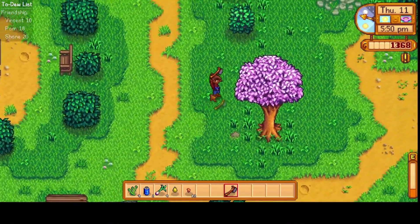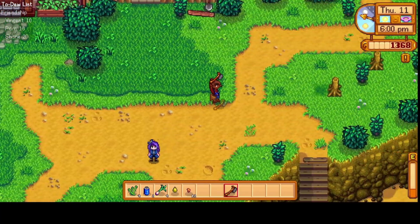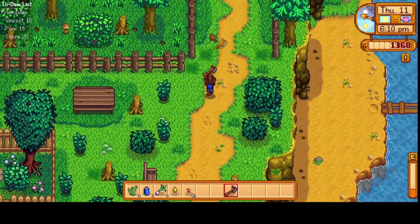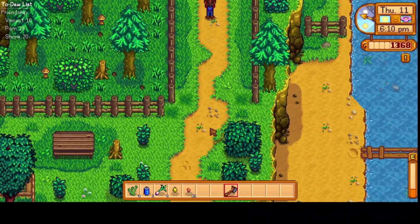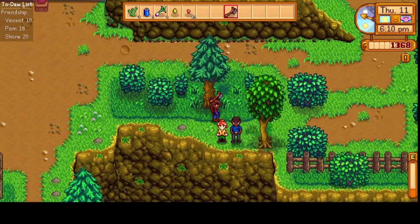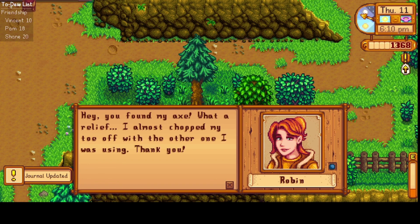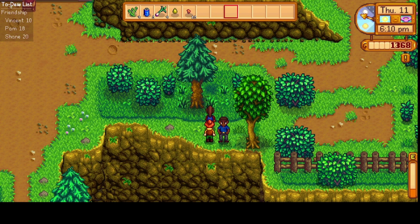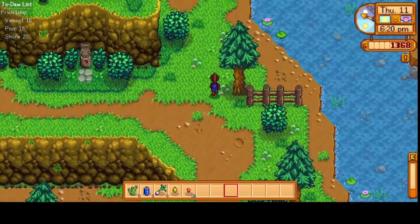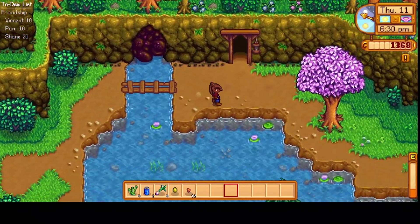We should be able to get up to Robin and Demetrius before they go back in. There's Abigail heading home — I don't know why I always get Emily and Abigail confused, they're nothing alike. There's Robin. 'Hey, you found my axe! What a relief — I almost chopped my toe off with the other one.' And to think she's a professional. Robin is great.